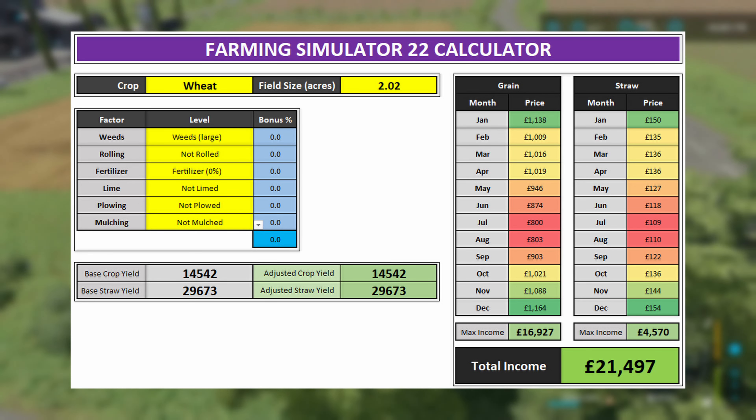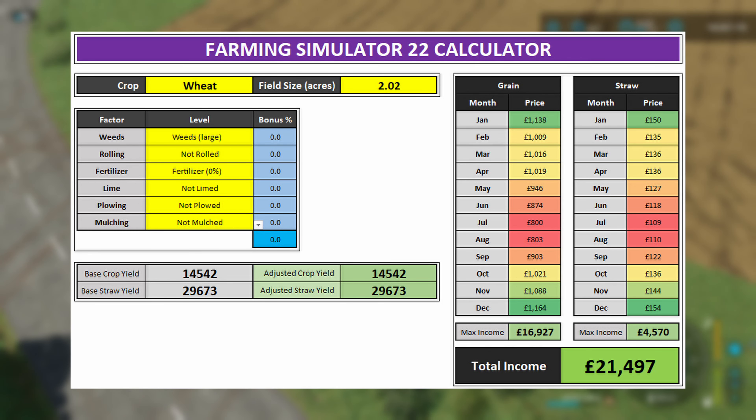Let me explain what we're looking at on this spreadsheet. You pick a certain crop and define a field size — everything in yellow are the variables you can change, and you can find the field size from the map in-game. On the table below that we have all the different factors that give bonuses: the level of weeds, whether you've rolled the crop, the level of fertilizer, whether the crop has lime in the ground, whether the ground has been plowed, and whether the previous crop was mulched. Each of those variables has a bonus attached to it.